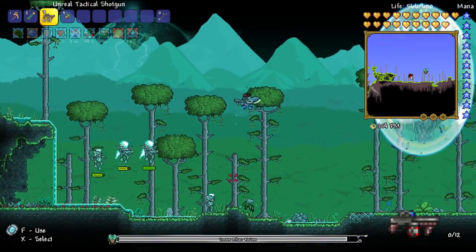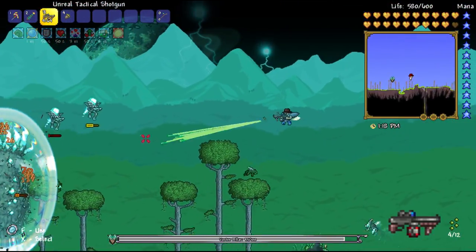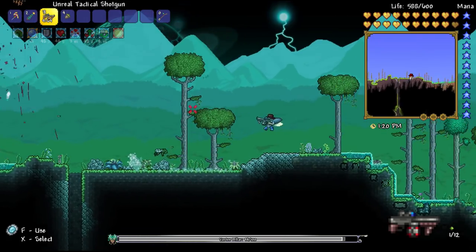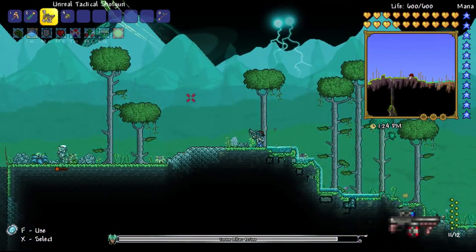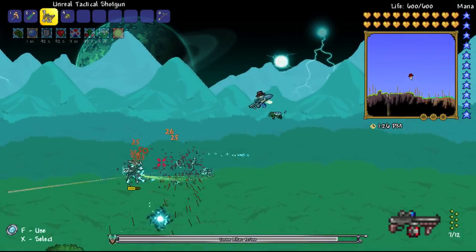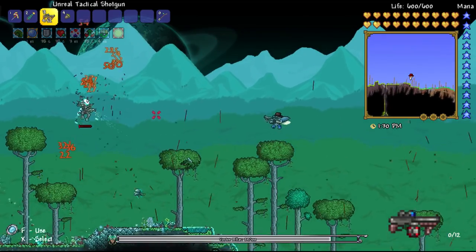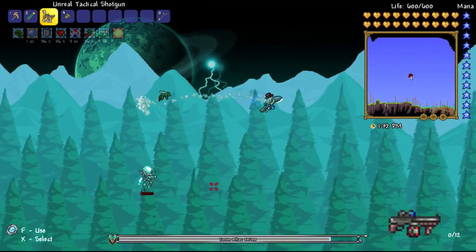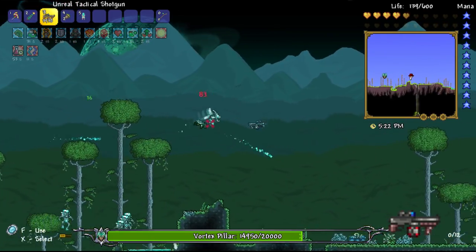With this shotgun, especially because it's homing, it's really good. But the only problem is it's so slow, and you can definitely get overrun when you're doing these events, so I'm just going to have to make sure I actually dodge some stuff. It's quite cool because they've got shotguns too, so it seems like a pretty equal matching. This actually wasn't too bad — it was kind of an even match and I haven't died.